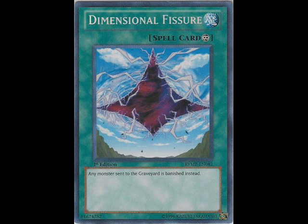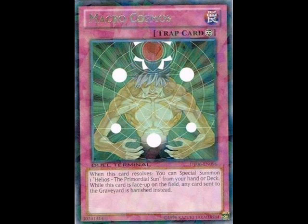Against a deck like Atlanteans, it's really Diva or bust. Maxx C has some optimal uses — you can chain it to a Spear, you can chain it when they reveal Mermail Abyssmegalo, you can chain it to Diva — but chances are you're not going to go more than just break even. And considering Effect Veiler doesn't stop something like Genex Undine, it's like, what are you really doing?